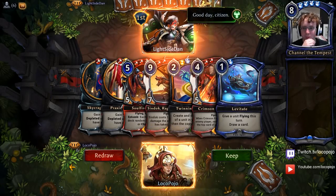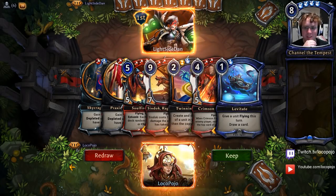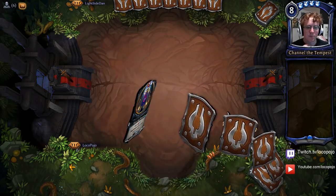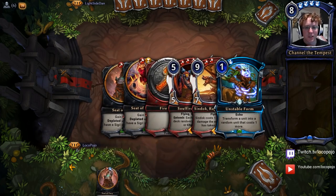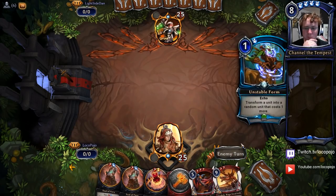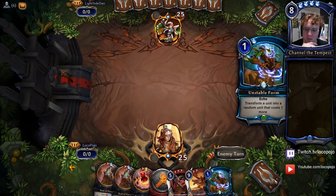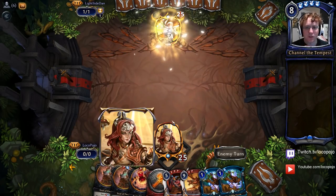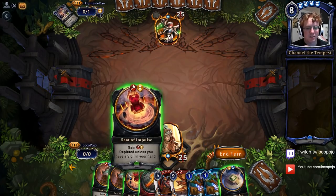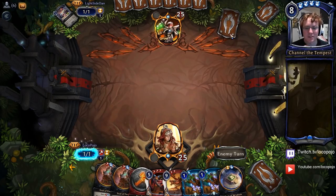Alright, for our opener we have Twinning Ritual and Levitate. I kind of love it, but generally we want to aggressively mull for one of our three drops. In this situation we just didn't have enough to play any of the other cards, so it didn't really work out very well. Didn't find the three drops — that's usually a sign of a rough start for the game. But we might end up getting something good soon, so definitely hold out.